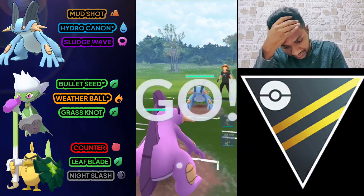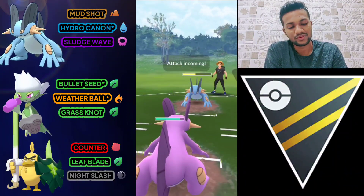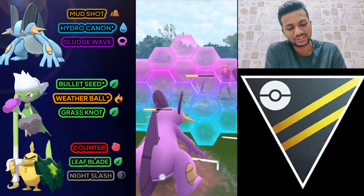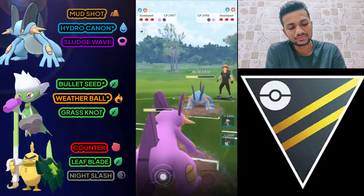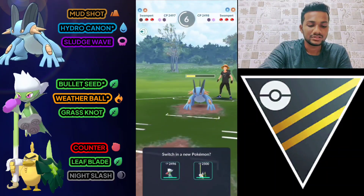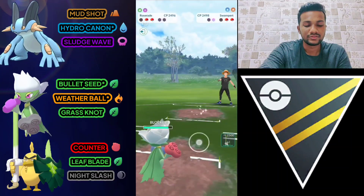Swampert versus Swampert — it's a CMP tie. I think he has two charge moves ready. I'm not going to use my shield because I know it's Hydro Cannon and it doesn't take too much damage. I missed a little bit — I'll use my shield and throw Hydro Cannon. I miss again. Let's bring out Roserade and farm down Swampert. I use my shield to preserve Roserade's health.